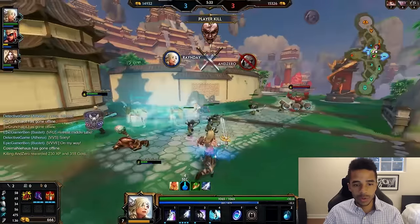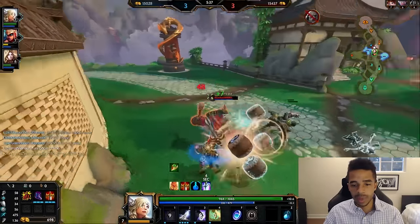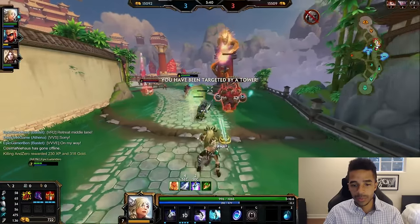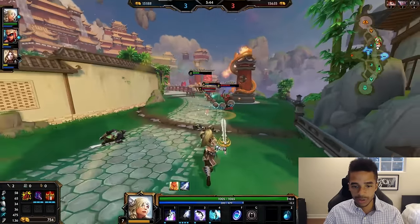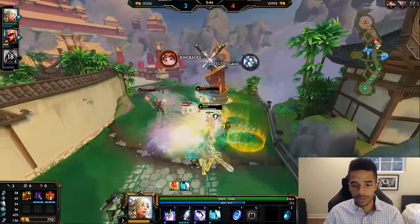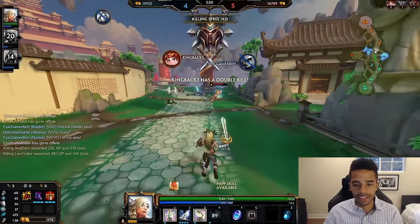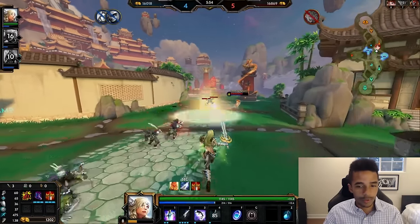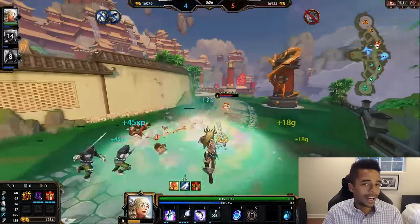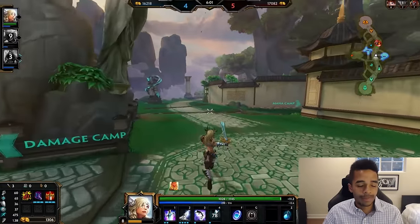The Raijin jumps in but he's not going to beat me down. The Cupid ult comes out — Athena's in trouble — and now Bastet jumps onto Raijin. I go into my ult and that's a sitting duck. I get a double kill and I'm 6-1.